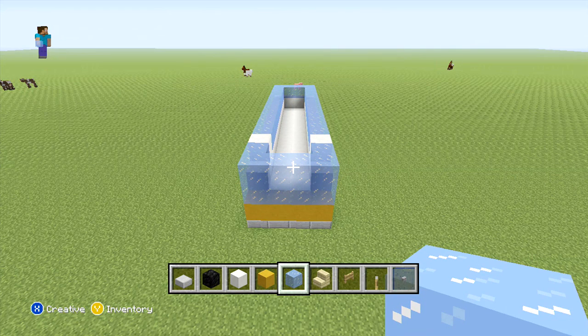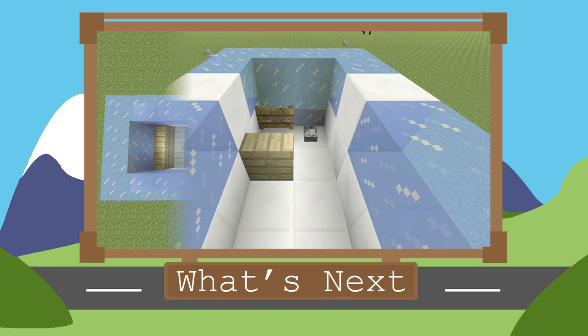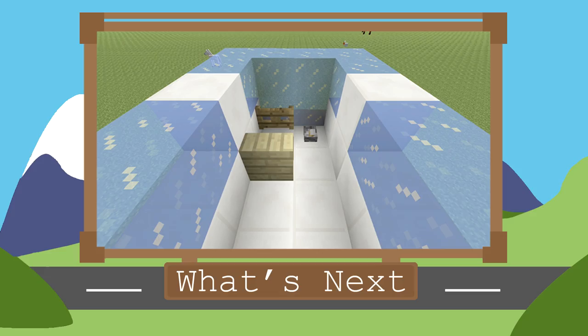All we have got left to do now to finish off our bus is just place our roof, front and back decorations, and also our interior. Now because we haven't actually got a door on our bus, what we're going to do next is place our interior. For this, we're just going to place the driver's seat first, and then we're going to add the seats behind.